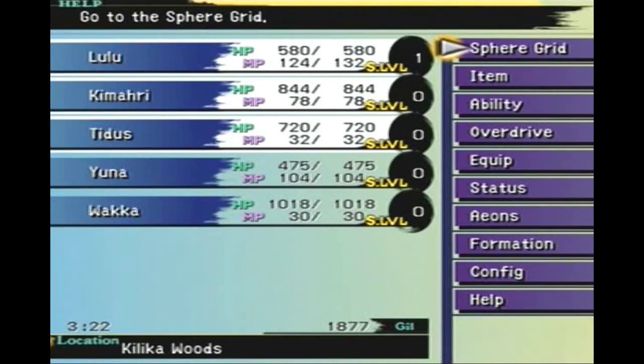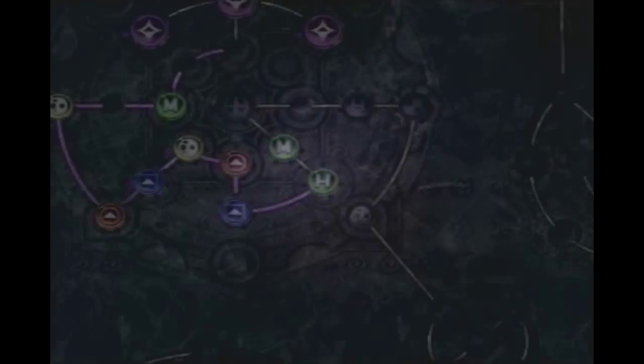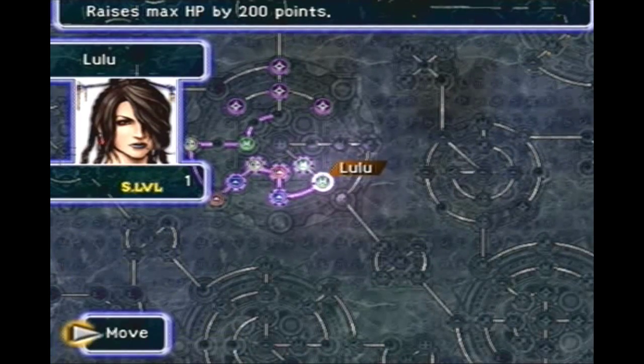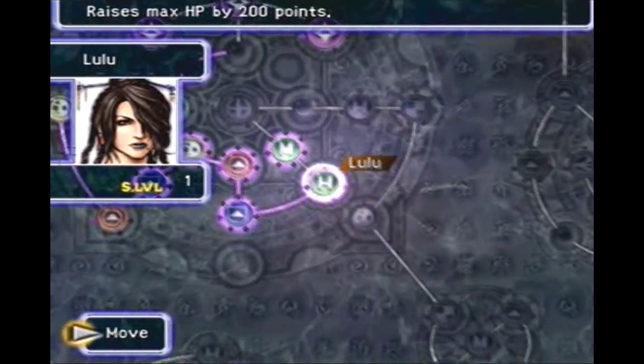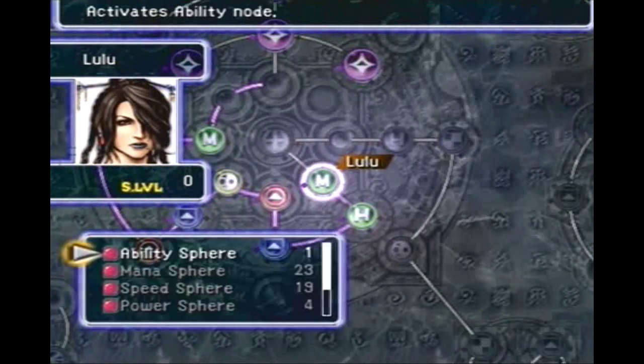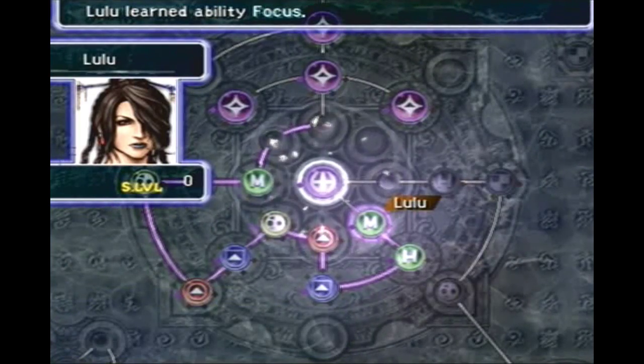So before we do that, I want to show you something really quick — what I've been doing off screen. Basically I just leveled everyone's sphere levels up a little bit. So if you go to the sphere grid, you'll notice if I zoom out, I went a little bit with Lulu's tree. We got another sphere point, so we can move up and learn the ability Focus.